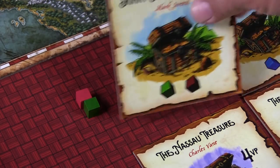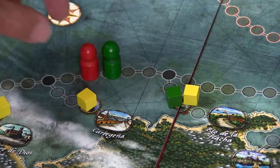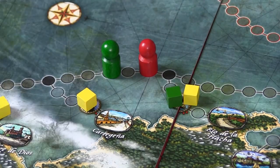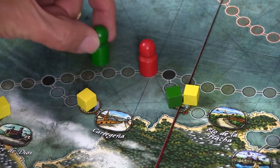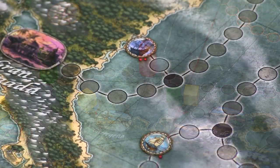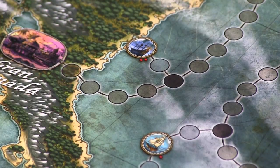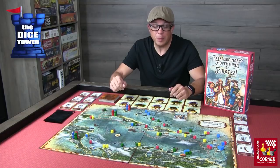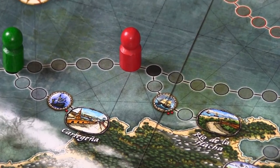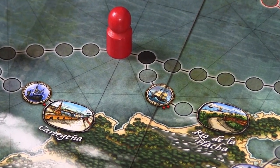A couple other things of note: as you move along these tracks in the Caribbean, you can choose to move forward or back — it's not always forward. So potentially you might go back to collect things. However, once you destroy or take out a merchant, that merchant is gone and you can no longer acquire cubes or cards when you land on that merchant spot. And when you go to a port, you can only hit each port once — you can't double back and hit a port multiple times to get cards and treasure.